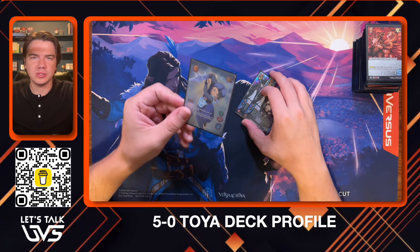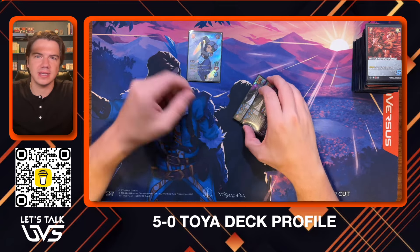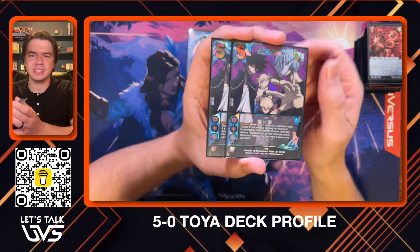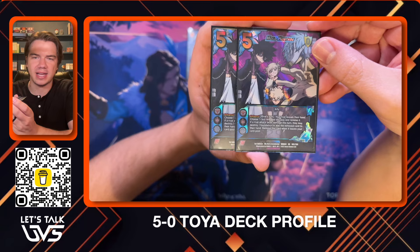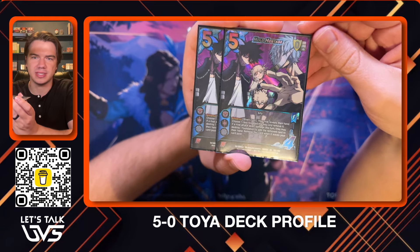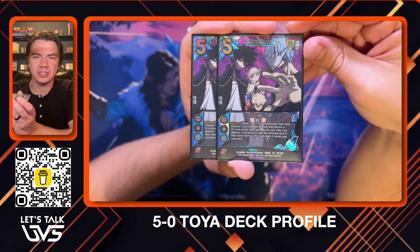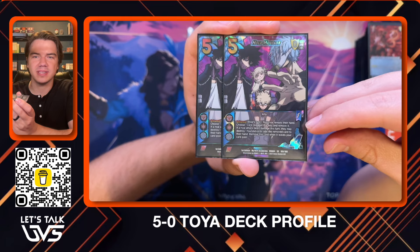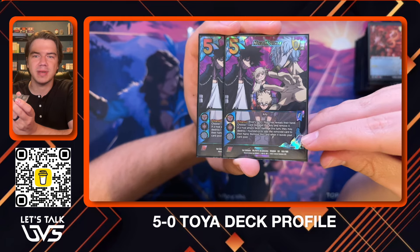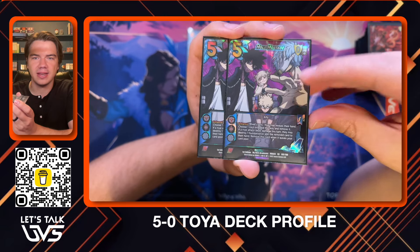The first question is, why Toya? Why did I pick this character for my last major event of this meta? The answer is actually not the character itself, but the 5-difficulty Secret Rare Action from League of Villains, Hold Hostage. This says: on your rival's turn, your rival reveals their hand. Choose a card revealed this way and remove it.